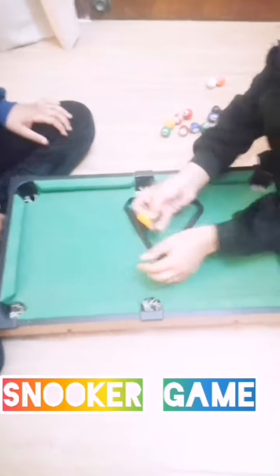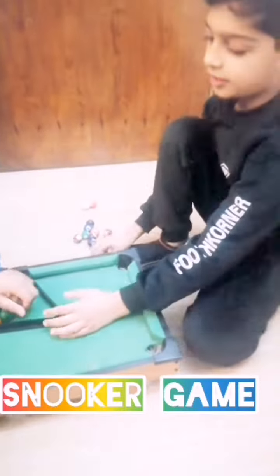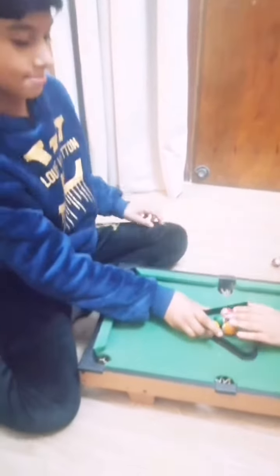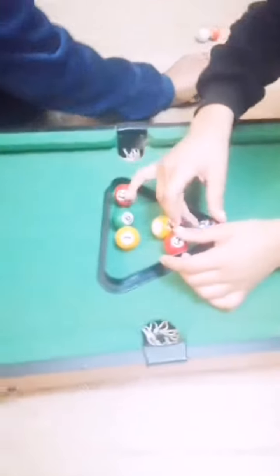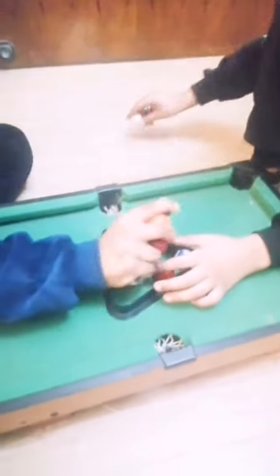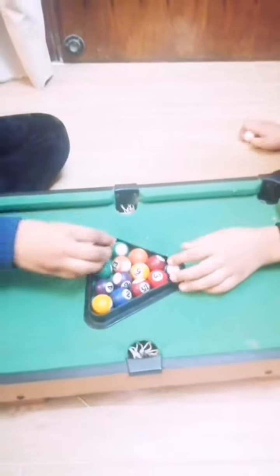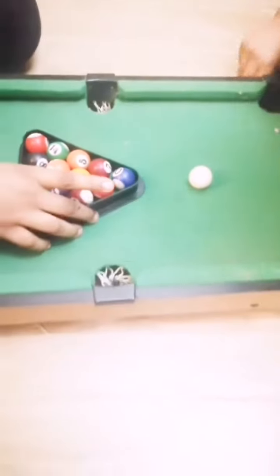Snooker is a sport for two players. It is played on a large or small table. Snooker is a game involving balls on a table. The player uses a long stick to hit a white ball and scores points by knocking colored balls into the pockets.